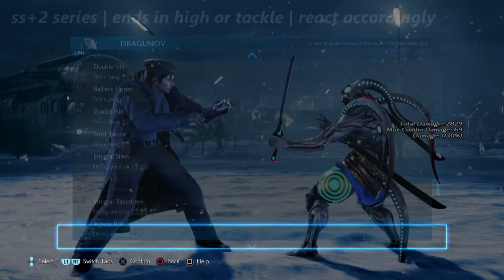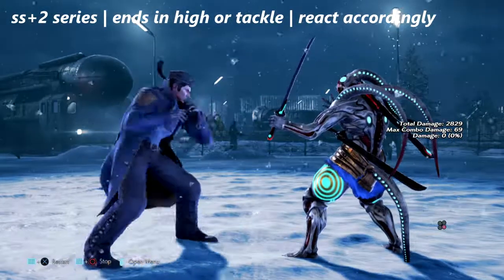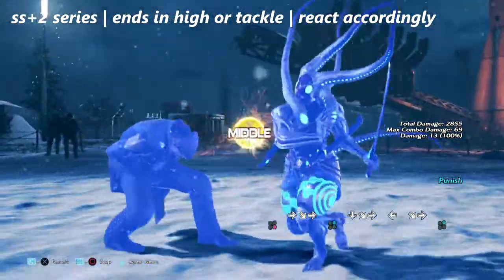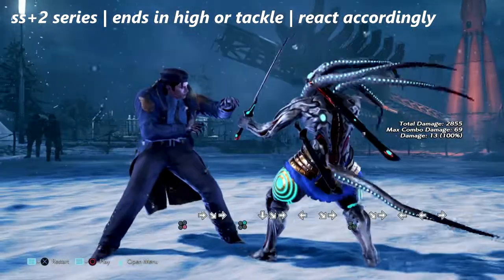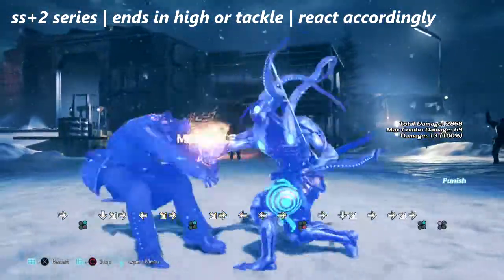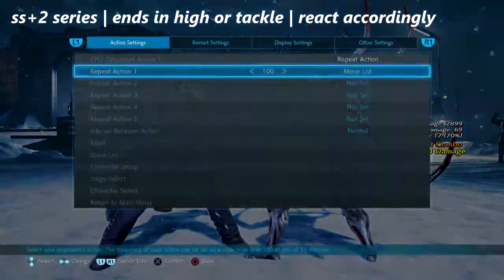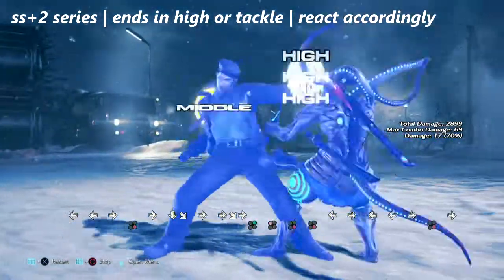The last of Dragunov's strings is the sidestep 2 series. He has sidestep 2 into 3, sidestep 2,1+2 into 4, and sidestep 2 into 1+2 into a tackle. The kicks will always end in a high, but if they go for the tackle there will always be a tackle mix-up if it hits.